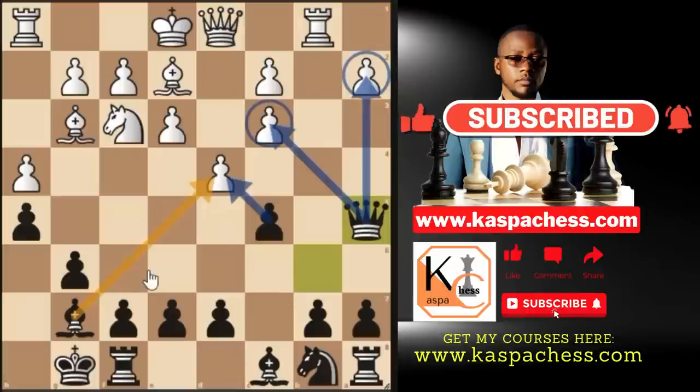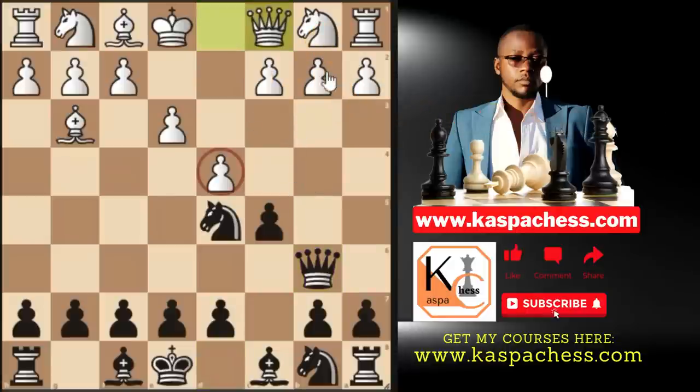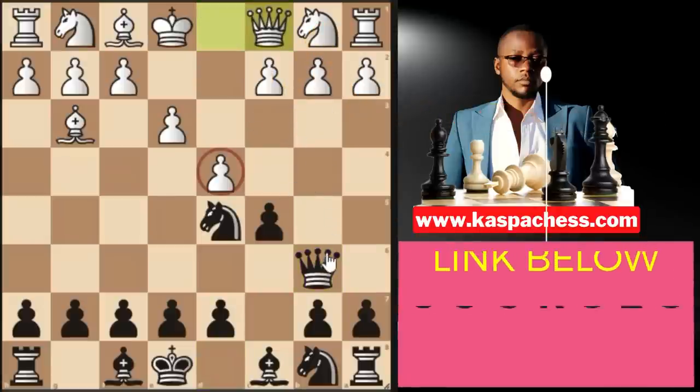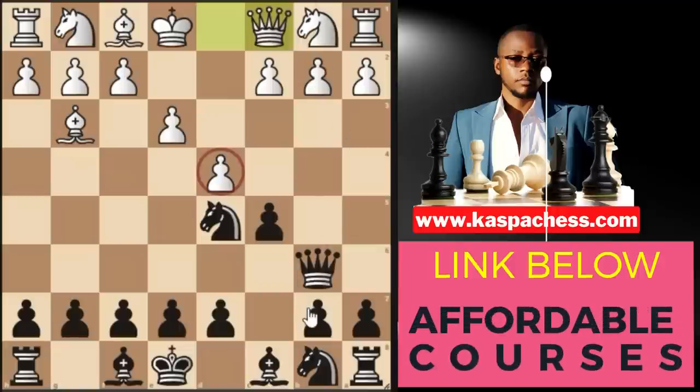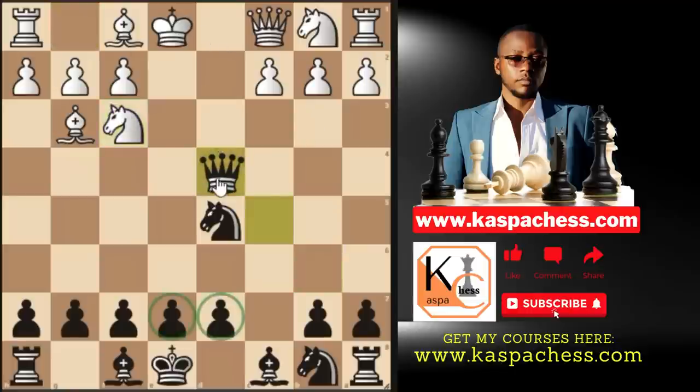Instead of knight c3, what if white plays queen c1 to defend the b2 pawn? Well, now you see another reason why we put our queen on b6: to put more pressure on d4. This move drops the d-pawn. So c takes d4, e takes d4, and we take this pawn for free. In most cases we are going to be a pawn up right in the opening stage, which is a good thing. If knight f3 attacks our queen, we simply play queen c5.